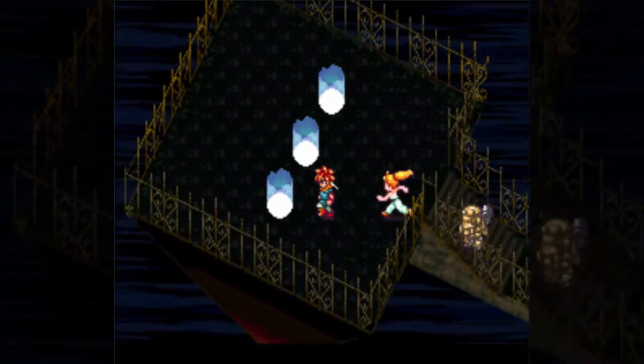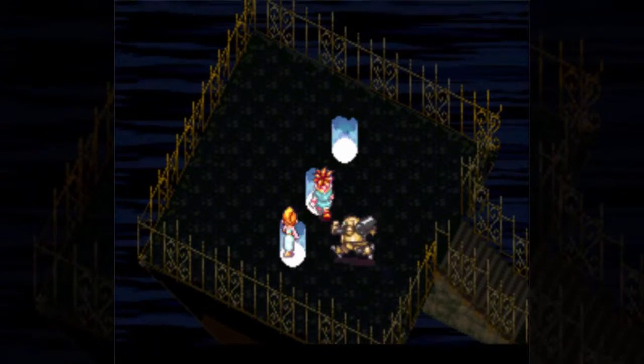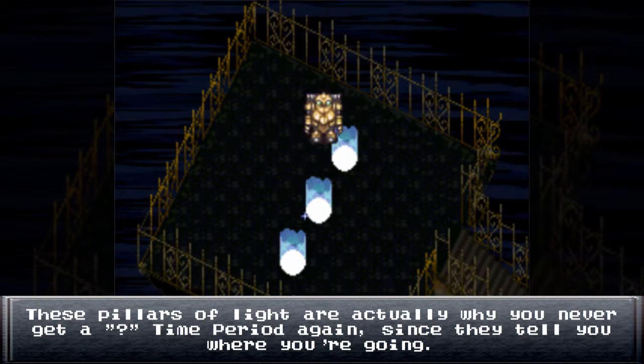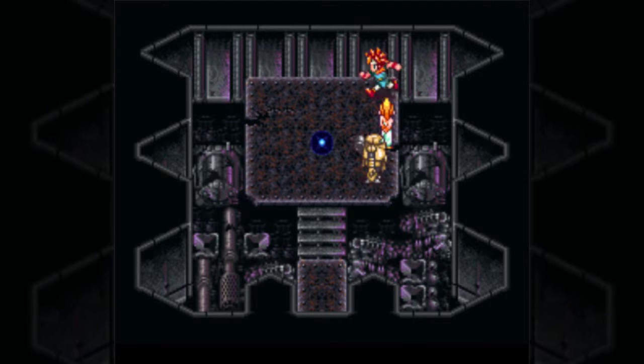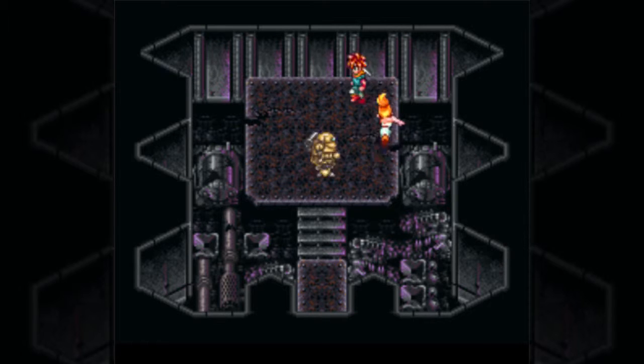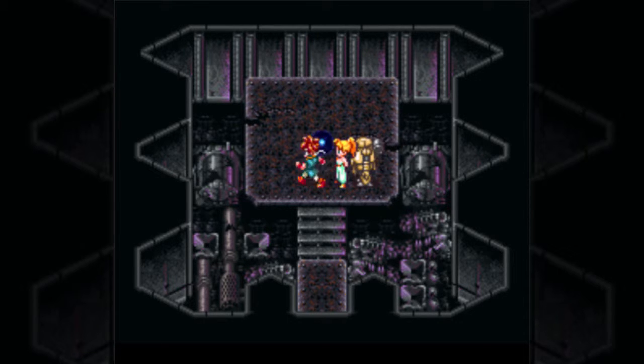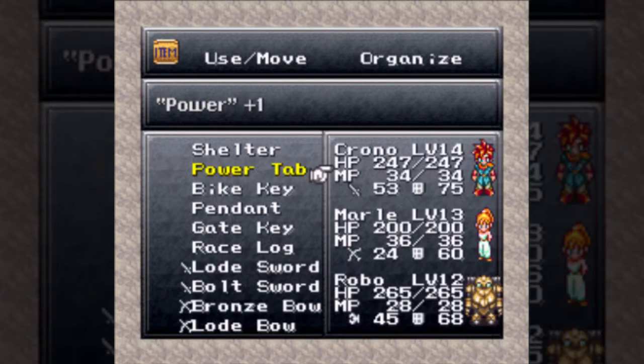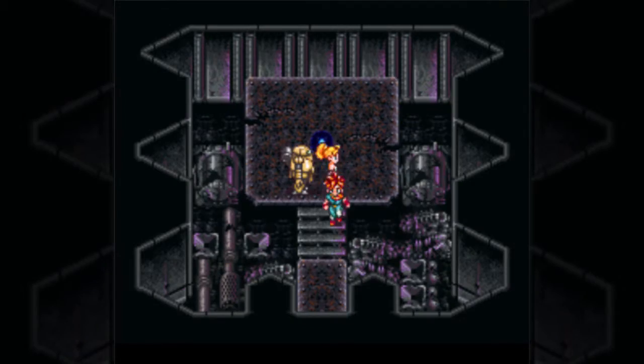I'll be fighting as many forms of Spekkio as I can throughout the playthrough, though there are two I'm not fighting: the first one and the obvious final one, because there's no way I'm grinding to level 99 this time around. The final form is quite a pain. Now we're actually heading back to 2300 AD real quick, because there's a hidden tab we can get if we wait around in this room long enough — it appears just below the gate a little to the left. Power tabs as usual go to Chrono — he's gonna be in the party about 85% of the time.